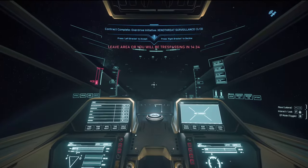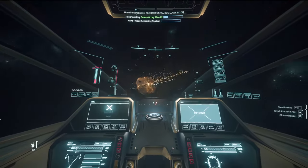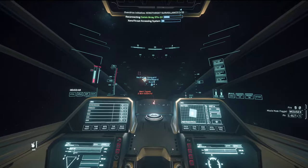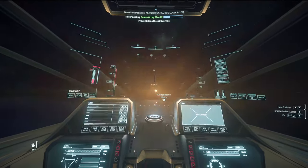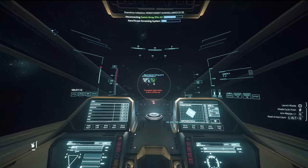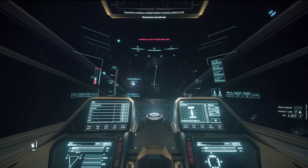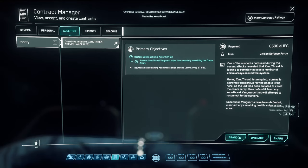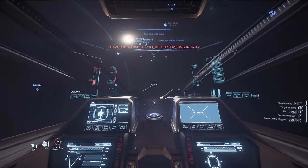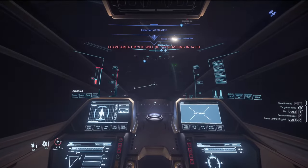Contract complete. We then repeated the restore comlink mission another two times - went in, cleared mines, pressed the screen, headed out and defended, prioritizing the vanguards. After restoring the comlink, one of the missions bugged out saying neutralize Xeno threat with no Xeno threat alive in the area, meaning we needed to abandon it. Finally after completing our third Xeno threat surveillance mission, we were surprised to see the next stage of the mission had triggered.